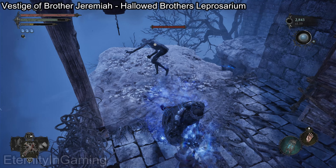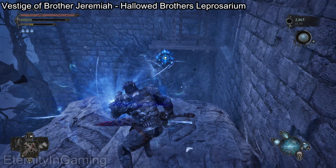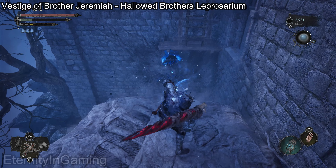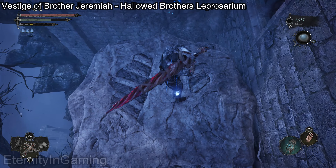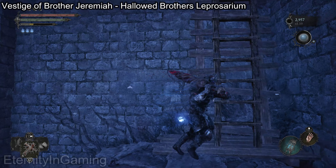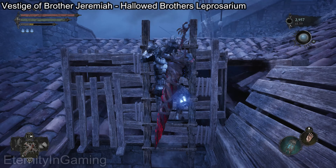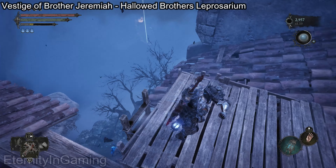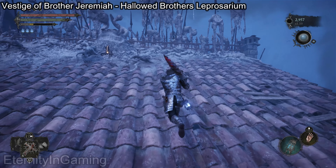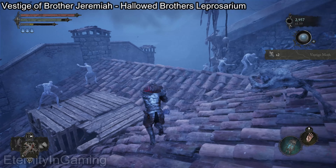The first thing we're going to do is get the man's kitchen key, which is right next to the vestige of Brother Jeremiah. We're just going to run out to the courtyard and deal with the big dude out here — he'll drop it. Once we have the key from that guy, we're going to run into this door right behind him. You'll need it to unlock it, so if it's locked, just beat him and get the key.